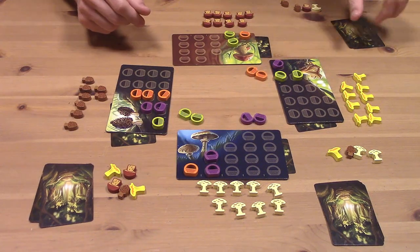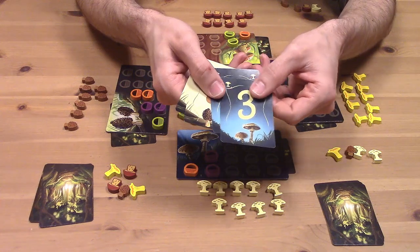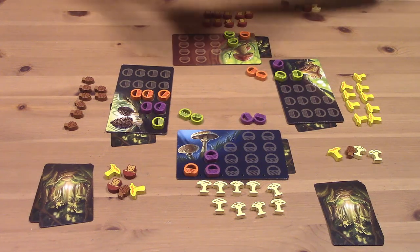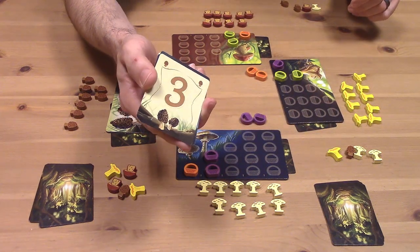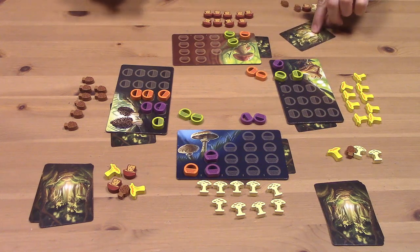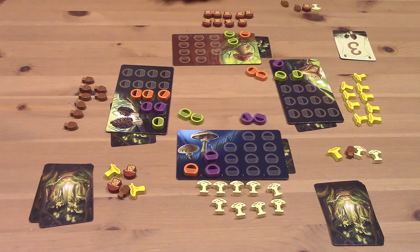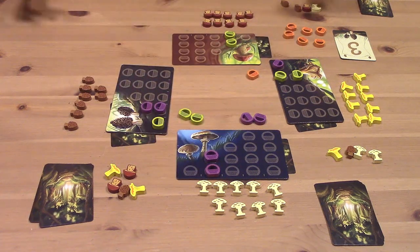Now we move on to the information exchange. Each player is going to look at their hand and decide whether they'd like to reveal one of the cards to all the other players in exchange for getting an extra basket in future rounds. Maybe this player feels like they can give up that morels aren't worth three. If they want to do that, they place that card face down on the table. Once everybody's decided, we flip those cards up and show them to everybody — those remain face up for the rest of the game. Everybody who did that collects their new basket, then we collect all baskets back for the next round.